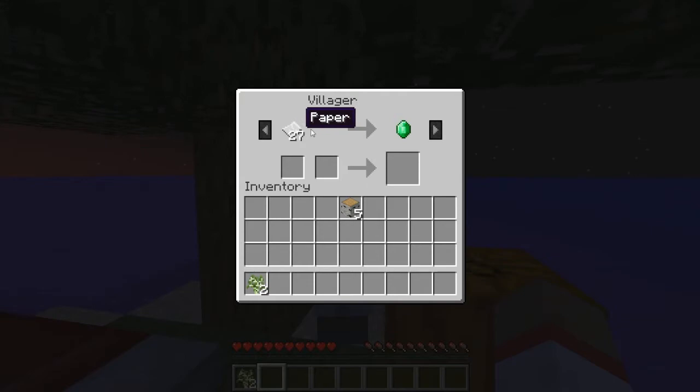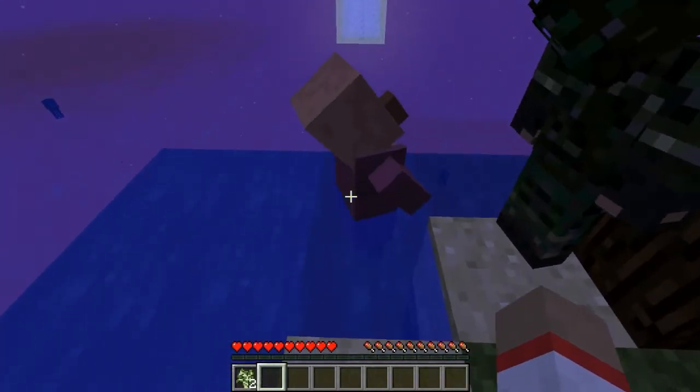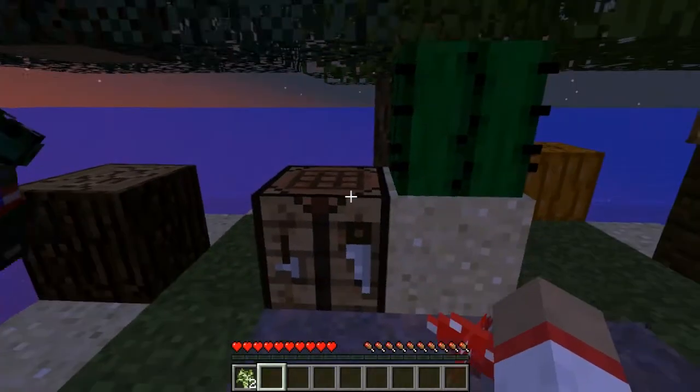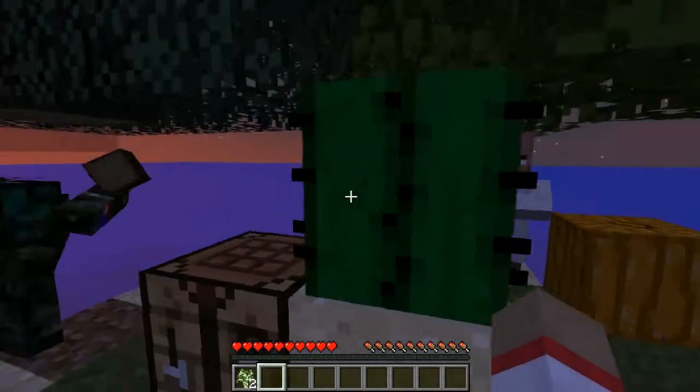A villager is offering 27 paper for one emerald. And another is offering one emerald for two redstones. So I guess we need redstone to do some challenge, and we'll also need to get some paper.